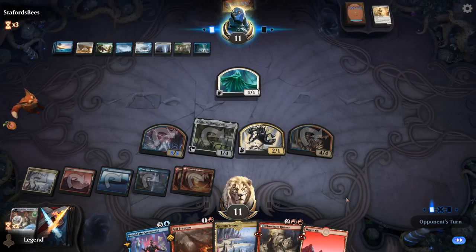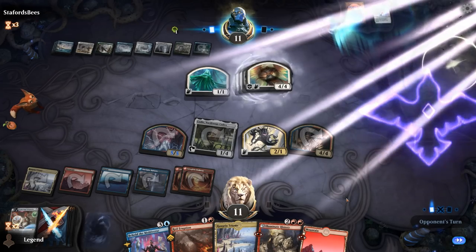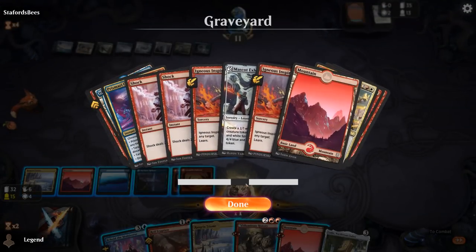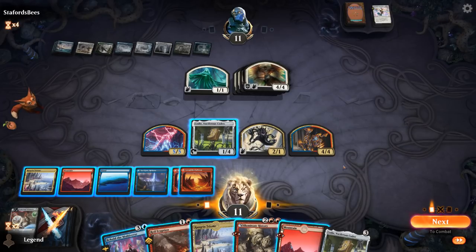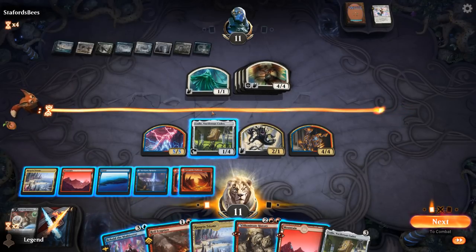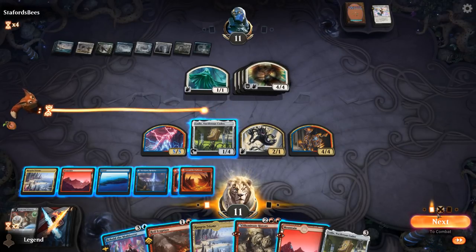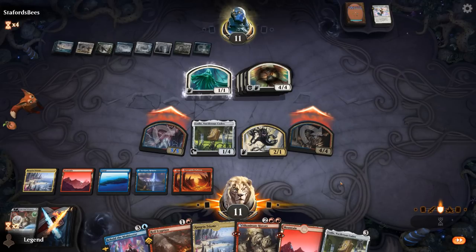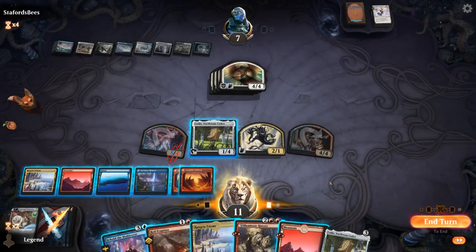Did our opponent find Epiphany here? It's another Starnheim Unleashed — making four Angels. We might have to burn them out. We should have one Shock left, so Royal Eruption is guaranteed to hit Shock — that's seven damage to their face, getting close to burning them out. I could Royal Eruption an Angel, hit Shock, kill the Spirits, and attack with the ground team. Let's start by attacking with our ground creatures — opponent takes four down to seven. A kicked Royal Eruption guaranteed to hit Shock should do it. Sweet game!